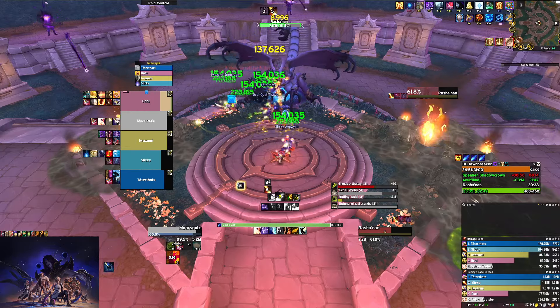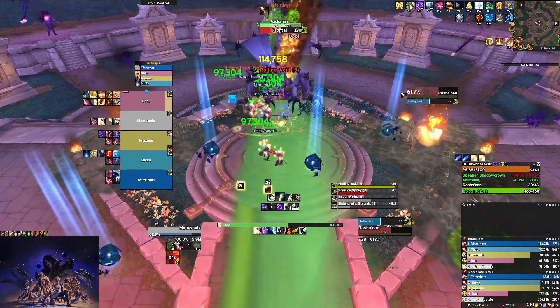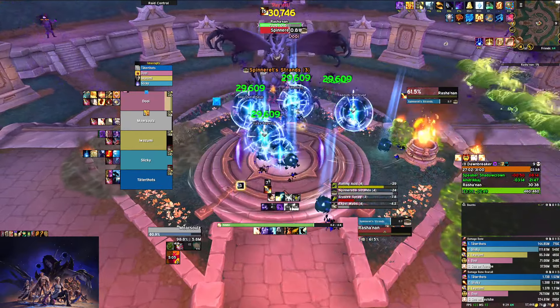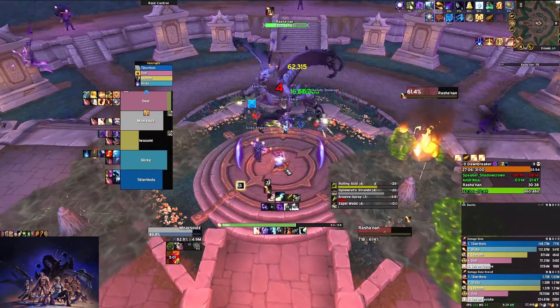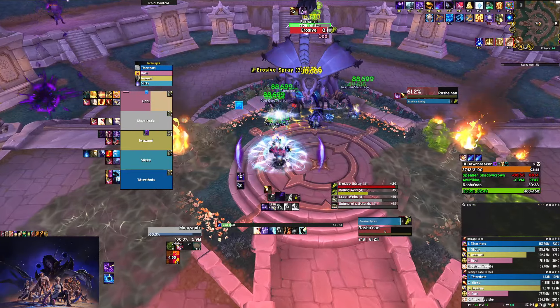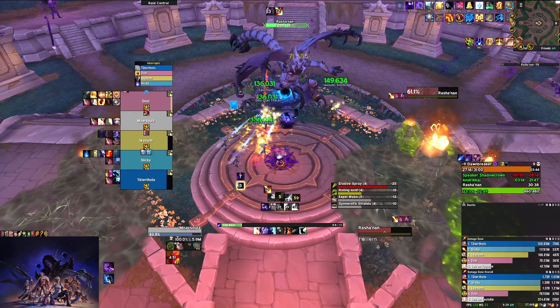Now we get Spinneret Strands again. I'm not going to use healing cooldowns here — I'm going to wait until we get the next Erosive Spray. Now I'll press it — Shadow Fiend and then just spam into the Halo at the end of it.